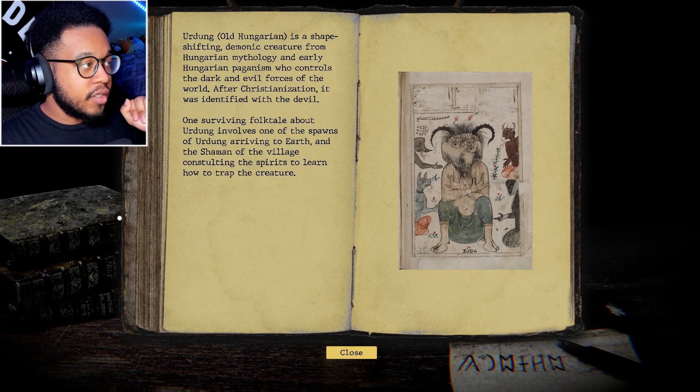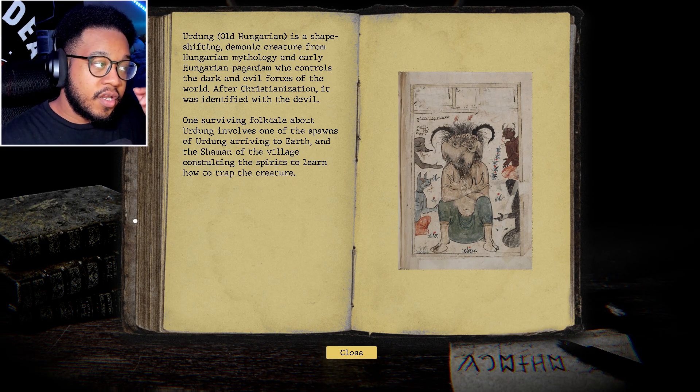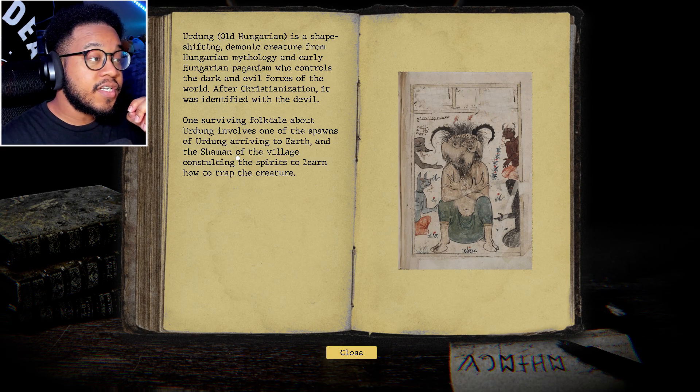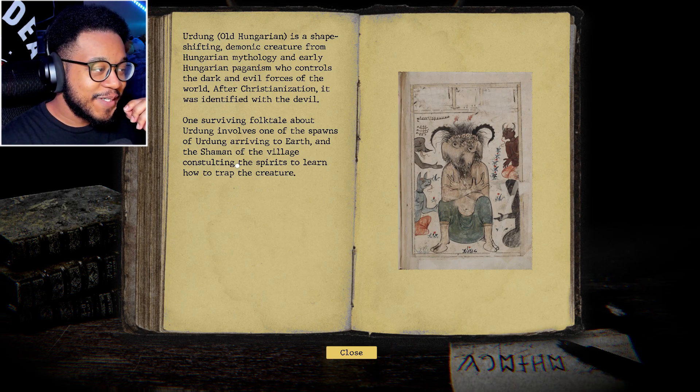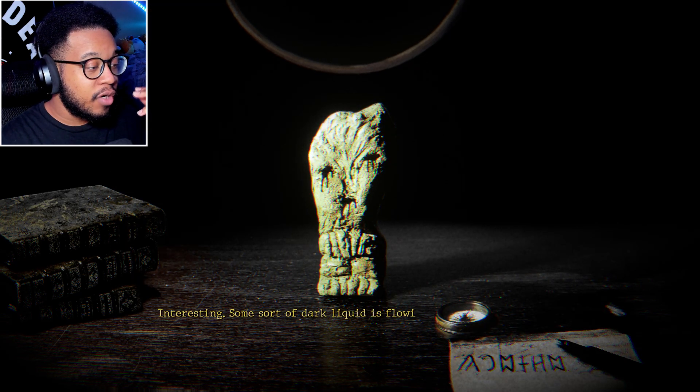Yeah, you're done — we got it. Ördög, in old Hungarian, is a shape-shifting demonic creature from Hungarian mythology and early Hungarian paganism who controls the dark and evil forces of the world. After Christianization it was identified with the devil. One surviving folk tale about Urdung involves one of his spawns arriving to Earth and a village shaman consulting the spirits to learn how to trap the creature. And it's got blood extruding from its eyeballs.